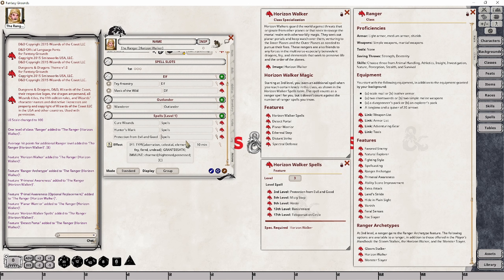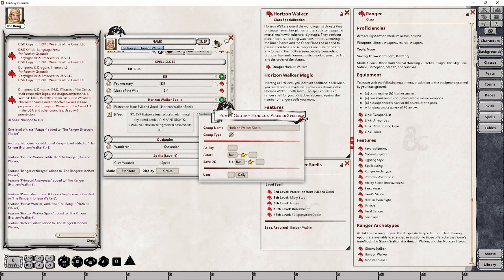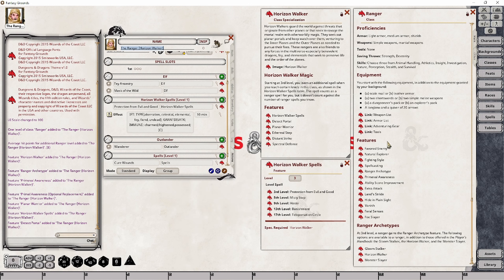What we actually want to do is call this 'Horizon Walker Spells,' which will create a new group — initially a power group that we can then set up as a spell group. We do that by toggling the little sword icon so that it becomes a spell book. We're also going to want to update this to use Wisdom in all cases, because that is what this particular subclass uses, which aligns with the typical Ranger.